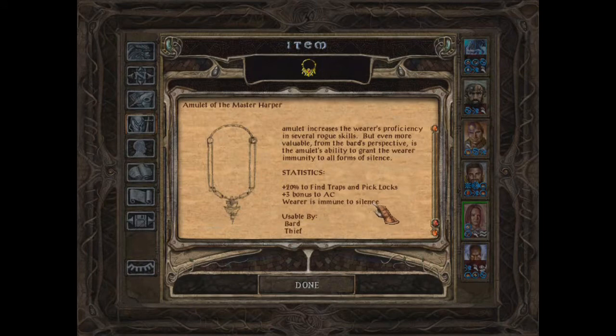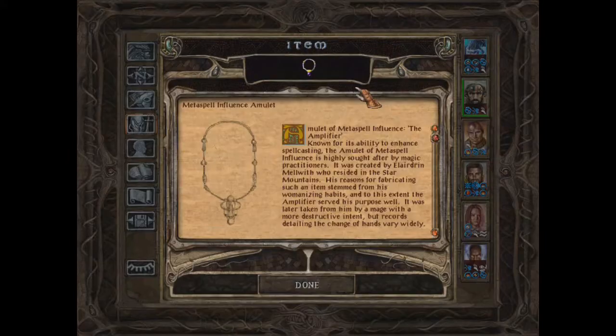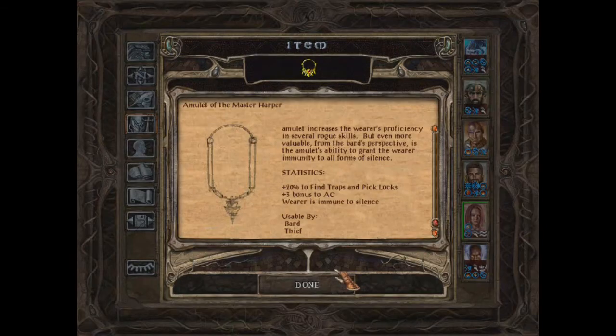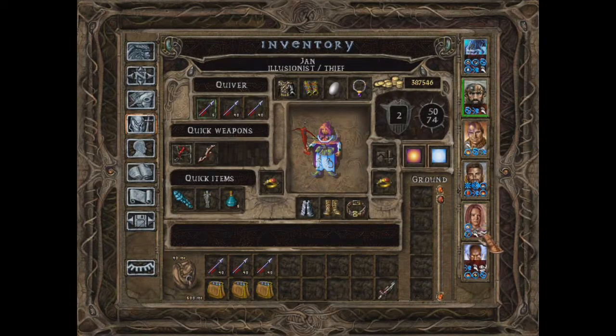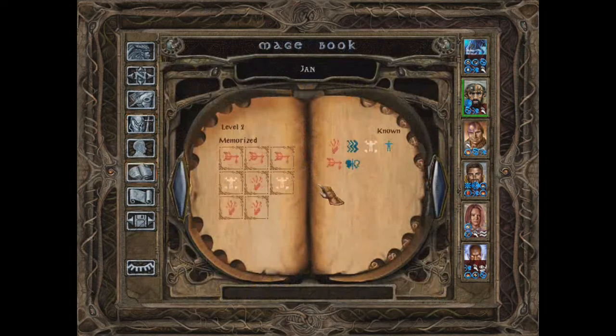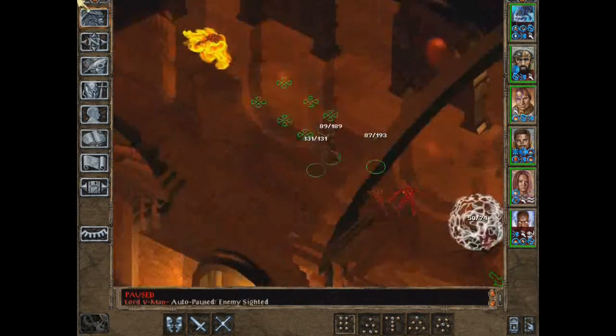This is the Amulet of Master Harper. Wearer is immune to silence, plus two bonus to armor class, and plus 20% to find traps and picklocks. Armor class and some more stuff — save versus spells, that's not too great. One extra second level spell, which sucks. Well, you already have very decent armor class thanks to your cool armor, so I'm going to give this to you and sell the other one. So you can cast one spell less. Poor little gnome.